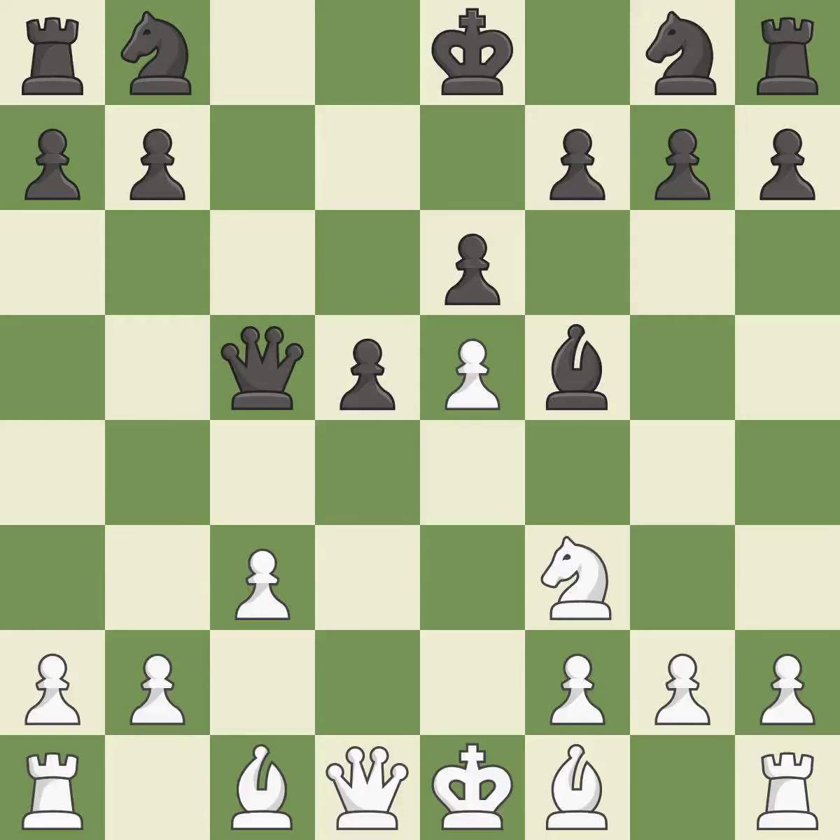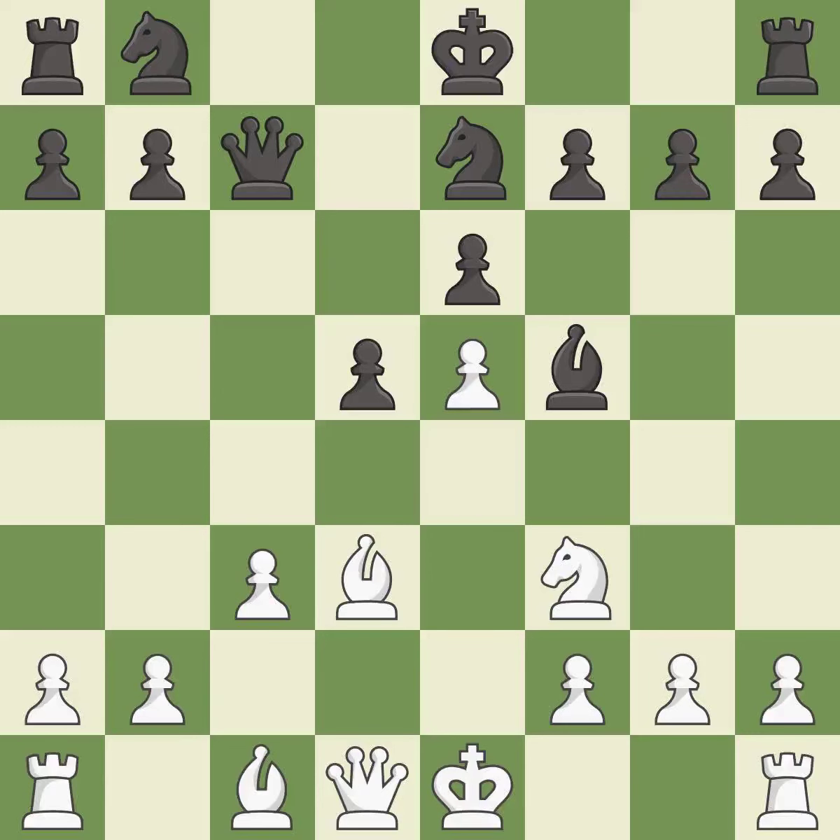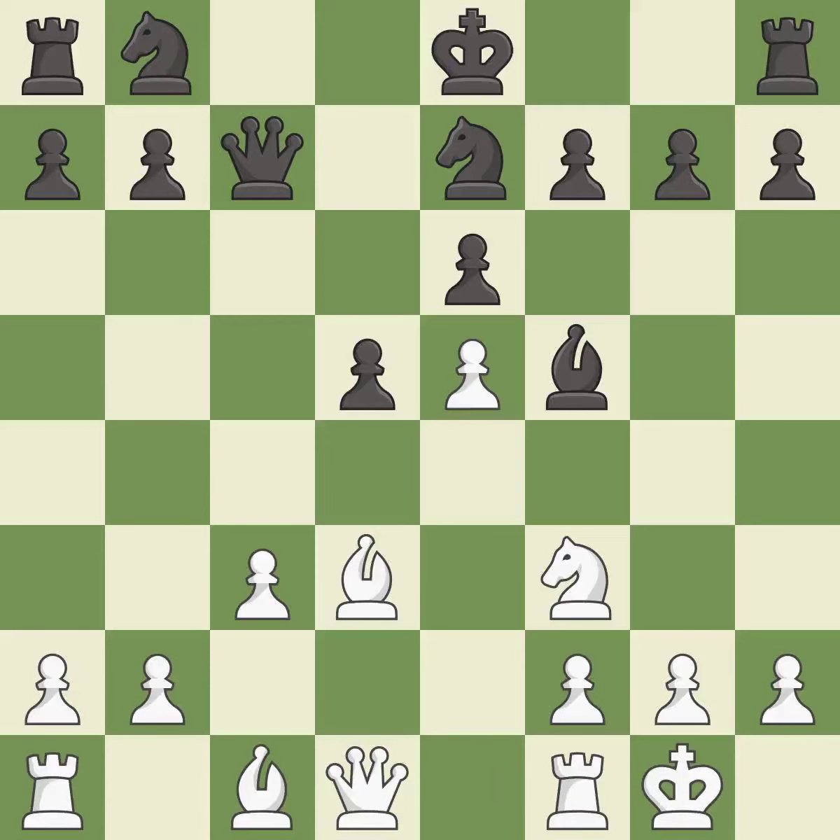This activates a knight by developing it off of its starting square — it is excellent. This develops a knight off its starting square, getting it into the action; it is good. There were worse moves but also something much better — it is an inaccuracy. Castling gets the king to a safer square out of the center of the board while also developing a rook. Castling kingside tends to be safer because the king is further from the center; it is good. This activates a knight by developing it off of its starting square; it is good. The pawn is now adequately defended — it is excellent.